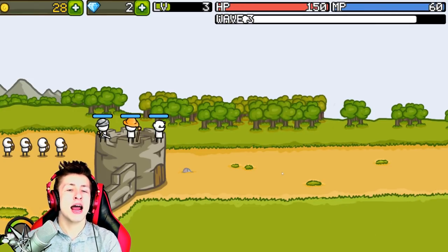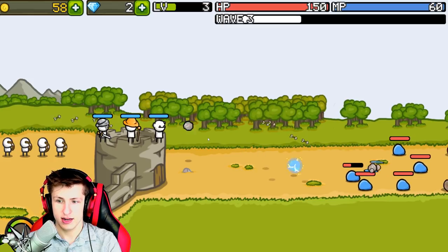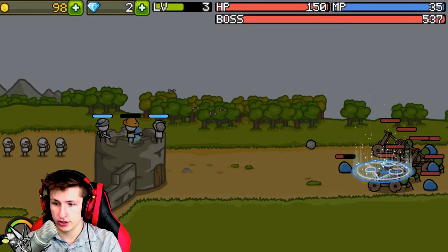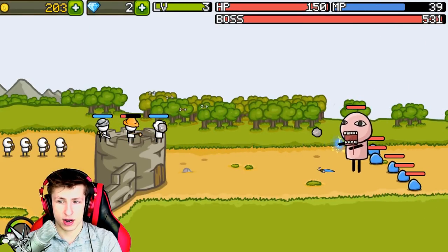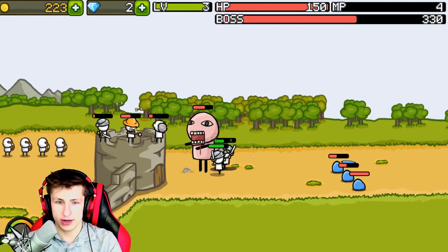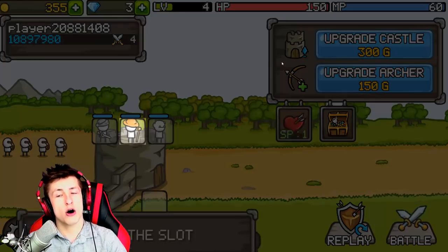Let's battle these slimes - here they come, get ready guys! They're coming, on the way, fire - take them out! They have catapults, oh no. Let's use the wizard right there, that's pretty good. What in the world is that? Oh gosh, nope nope nope nope nope - take him out, take him out! He's coming after us, oh gosh, he's hurting us badly.